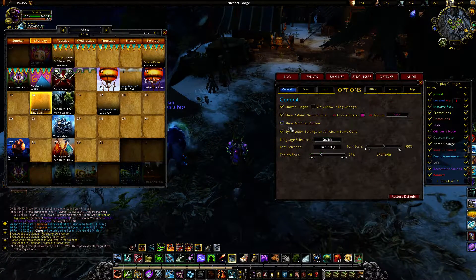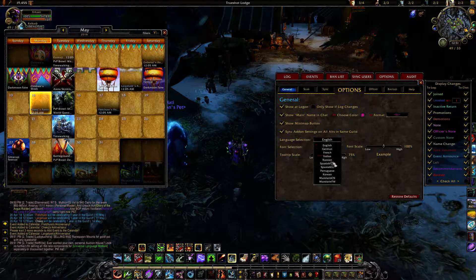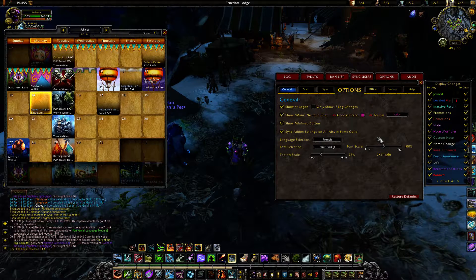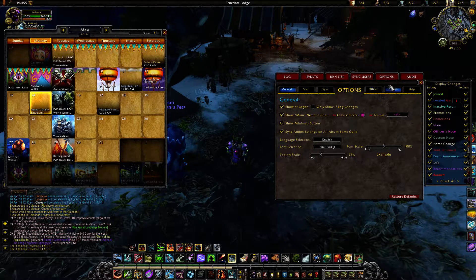There are plenty of configuration options: you can choose whether to show the main name in chat, hide the log on login or only show it if the log changes, change the colors of notifications, sync settings across all your alts, change font scaling, change the fonts, and change the language. German is about the only one with an almost complete translation coming, aside from English.